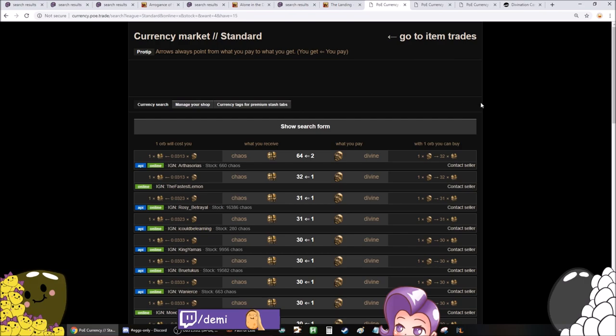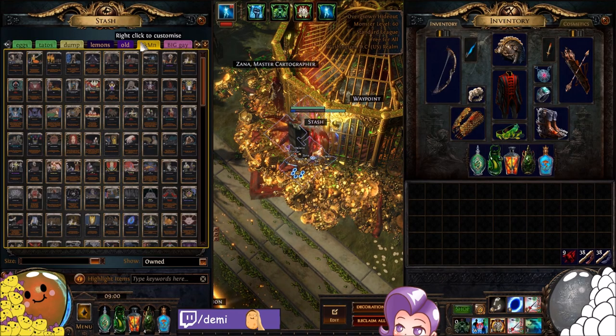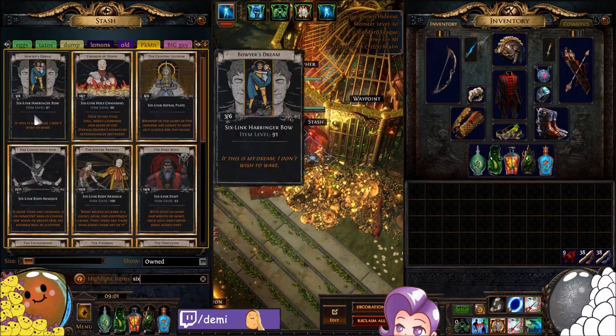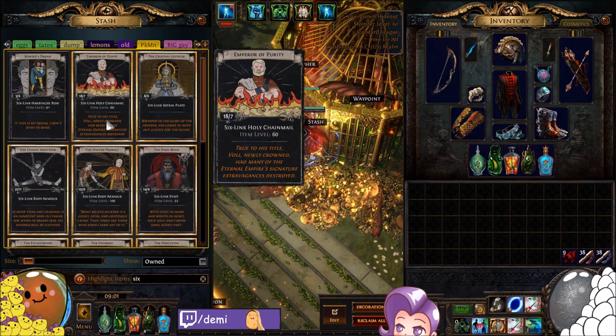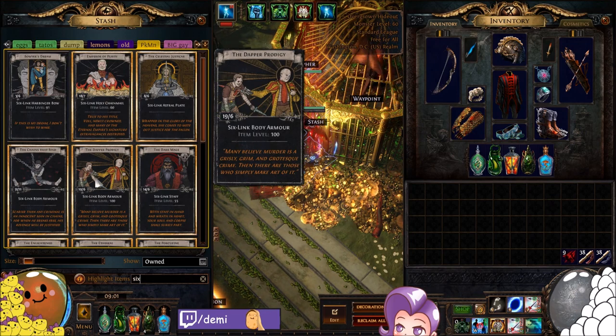How do you farm Divines? When you vendor a 6-link — any 6-link, including Tabulas — you can set up to buy Tabulas. People list them for like 20C because they're dumb. Buy the Tabula, vendor it, 6-link, you can sell the Divine immediately for 30-something Chaos. Also, there's a ton of Divination cards you can farm that give 6-links. I'd recommend the lower number sets — Holy Chainmail, Emperor of Purity, and Dapper Prodigy are all pretty common.